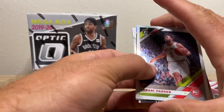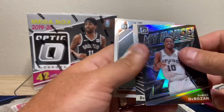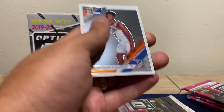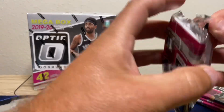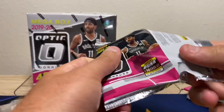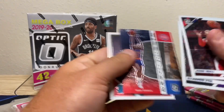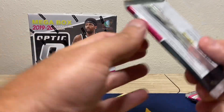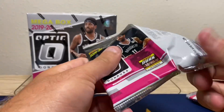I don't want to look at KD on the front. Not sure which pack has Zion. Jabari, Silver Darius, Shai Gilgeous-Alexander. John Wall, De'Aaron Fox, Isaiah — no good rookies yet that we're looking for. You must have got the better boxes. We'll see, we still got packs left.